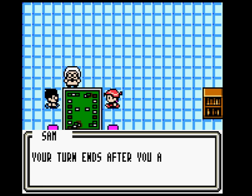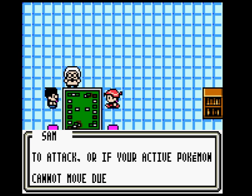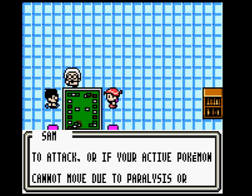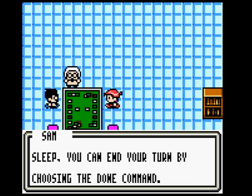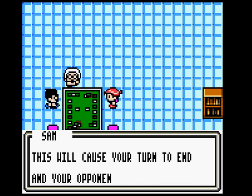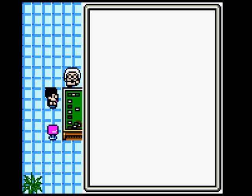Ending your turn: Your turn ends after you attack. If you don't have enough energy to attack, or if your active Pokemon cannot move due to paralysis or sleep, you can end your turn by choosing the Done command. This will cause your turn to end and your opponent's turn to begin. You should choose Done if you aren't able to do anything.